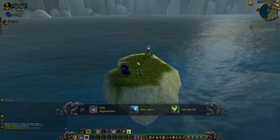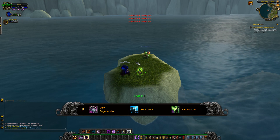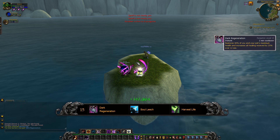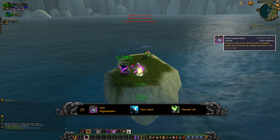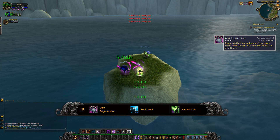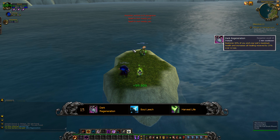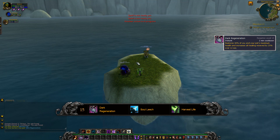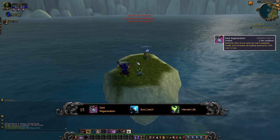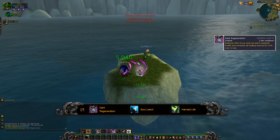Shall we start off with the first tier? What's this whole tier about? Well, the tier itself is more about survivability in fights, realistically. The first one is Dark Regeneration. It basically gives you a buff where you regen 30% of your own health and your pet's health, and increases the healing you receive during that time period by 30%. This is more of a PvP-oriented talent rather than a PvE talent. Does the increased healing work with Drain Life? Only direct healing.